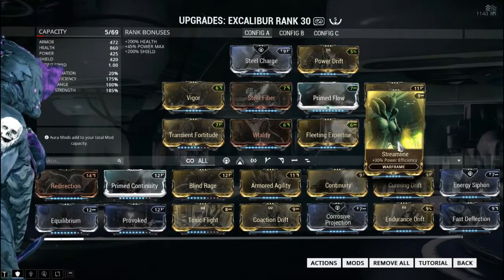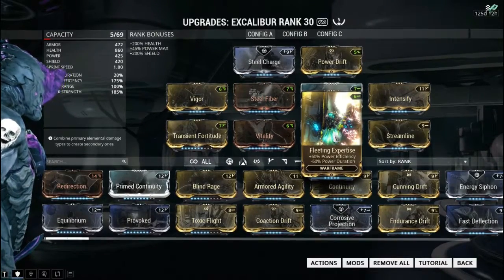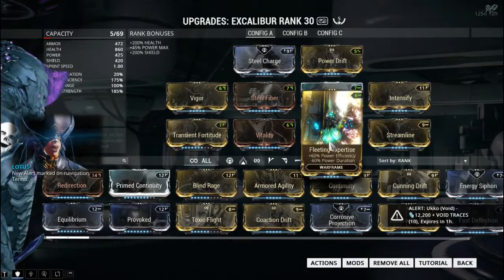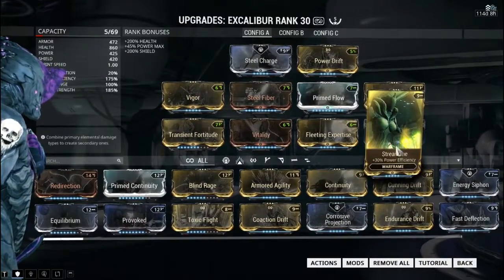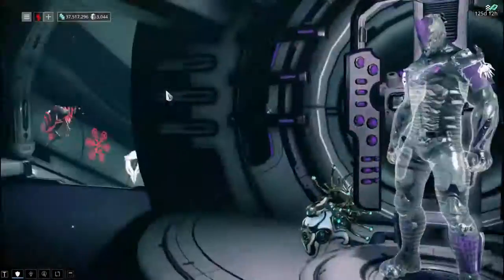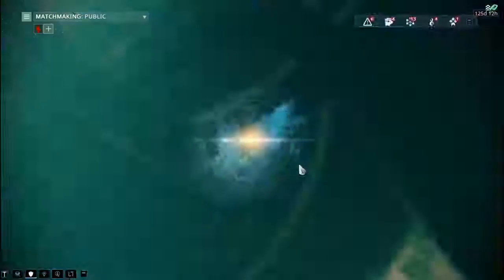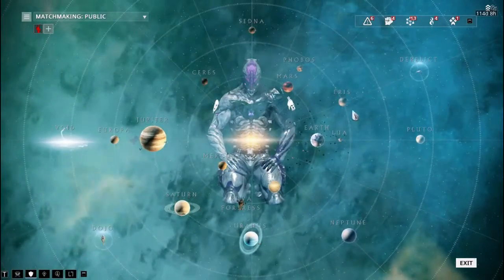Both of those together give me an additional 90% power efficiency, cranking me up to 175. Power efficiency only caps at 175, so that's why those two don't stack beyond that. My phone is blowing up because Daniel the Demon is currently streaming while I'm recording this. Anyway, let's get into the mission.